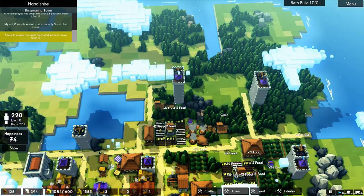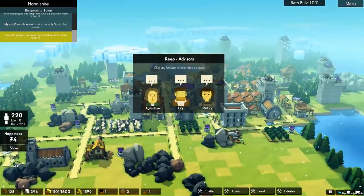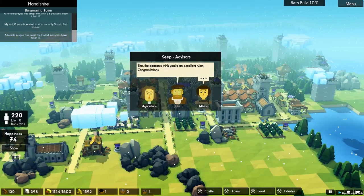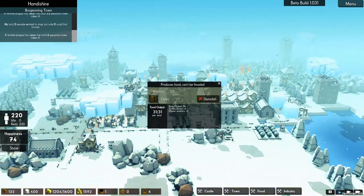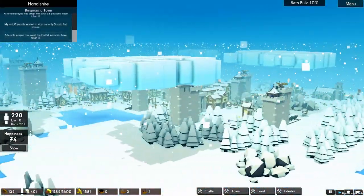We've got plenty of stone going, but we do need to get more lumber coming in. So let's go ahead and turn these guys back on - as they finish those projects, those houses, they will take their job again. Terrible plague, six peasants taken ill. Have I been ignoring my advisors? I have. Agriculture - too long to store the harvest. Peasants think you're an excellent ruler. Viking raiders may be coming. I'm ready.